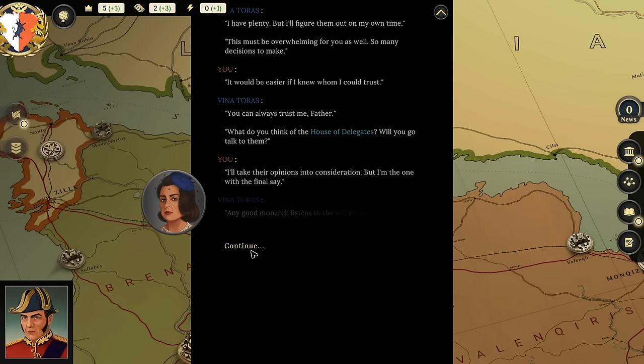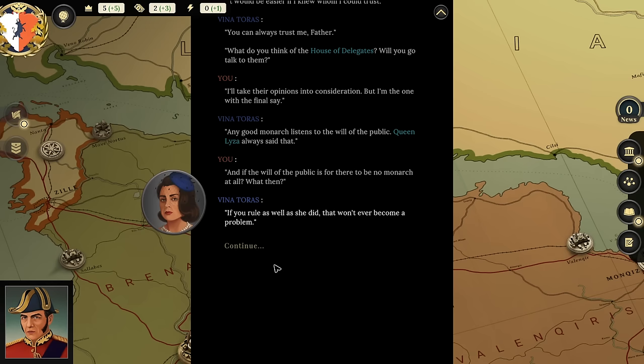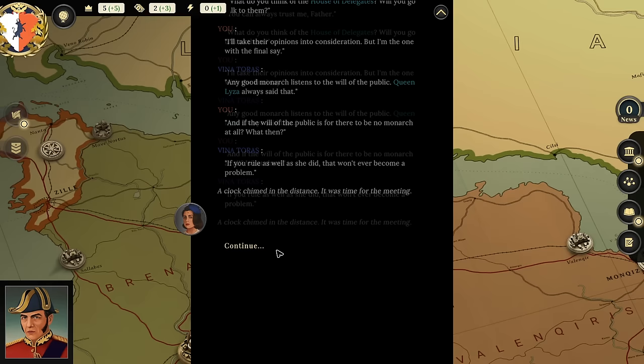'Any good monarch listens to the will of the public. Queen Liza always said that.' 'And if the will of the public is for there to be no monarch — what then?' 'If you rule as well as she did, that won't ever become a problem.' A clock chimed in the distance. It was time for the meeting. I wonder what would have happened if I'd talked to my mother instead.